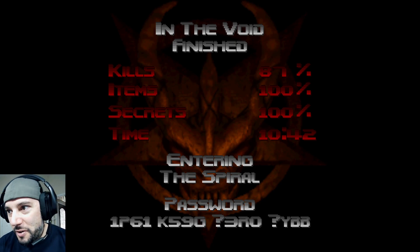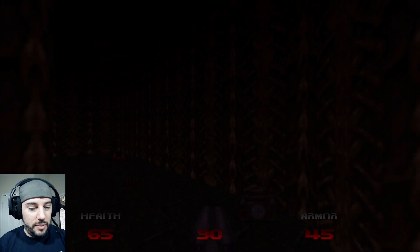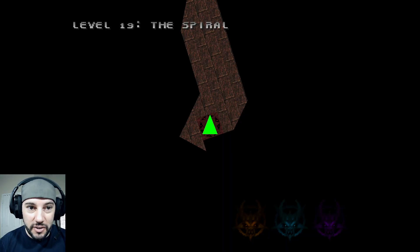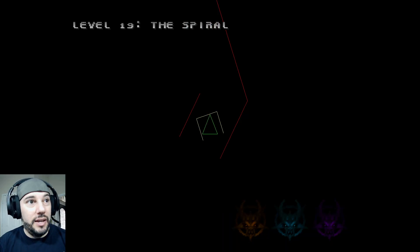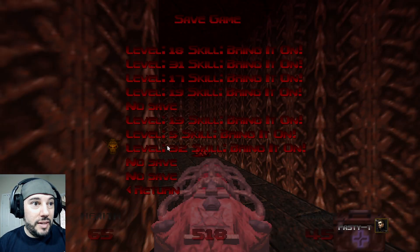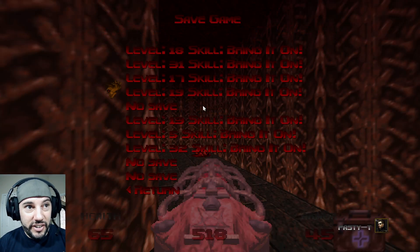Okay, so now we're entering the spiral — this is where we would have started off at the very beginning. Little interlude to get the final... so now we're going to equip it, because y'all are going to have to see how incredibly powerful this is. Now you can see we have all three artifacts. I'm going to save over the original level 19, so that way we're good. And there's no mistaking.